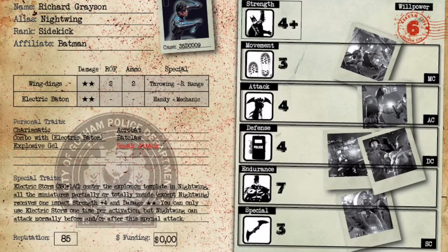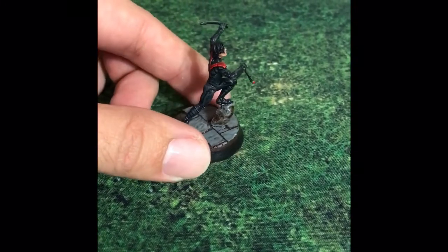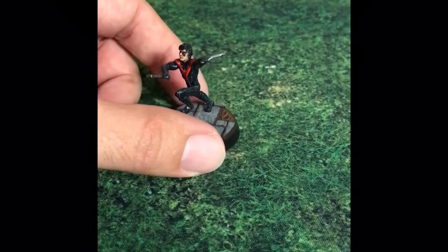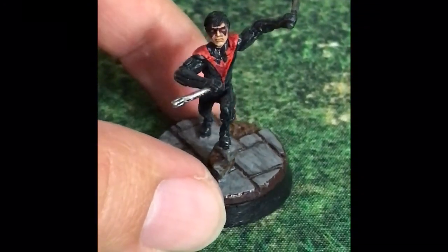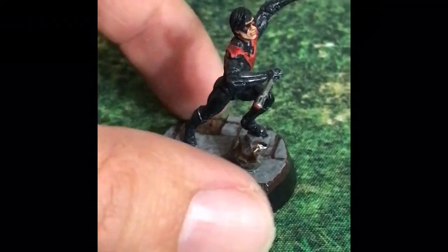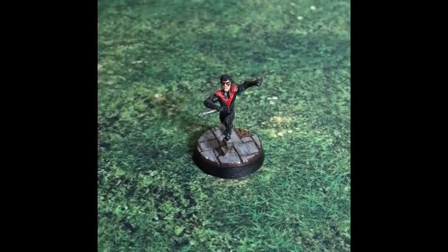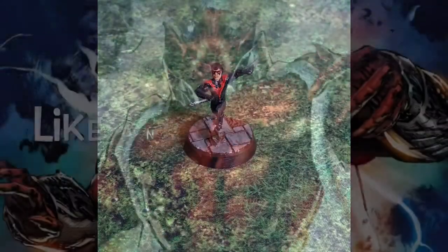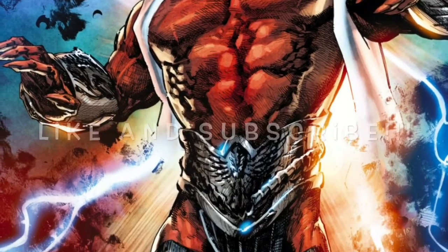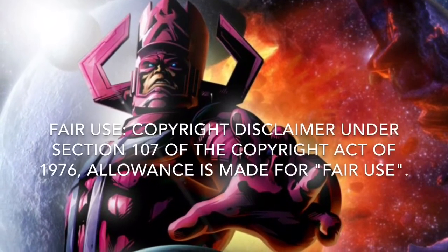Let's go over the paint job I did for this guy. I went with the red and black scheme instead of the blue and black scheme — I really like the red against the black. It's also the edgier version, which I like from when he first becomes Nightwing outside of teaming up with Batman. Let me know what you guys think — how do you use this guy, and what do you like about him on the table? And remember, Cause Bad Guys!